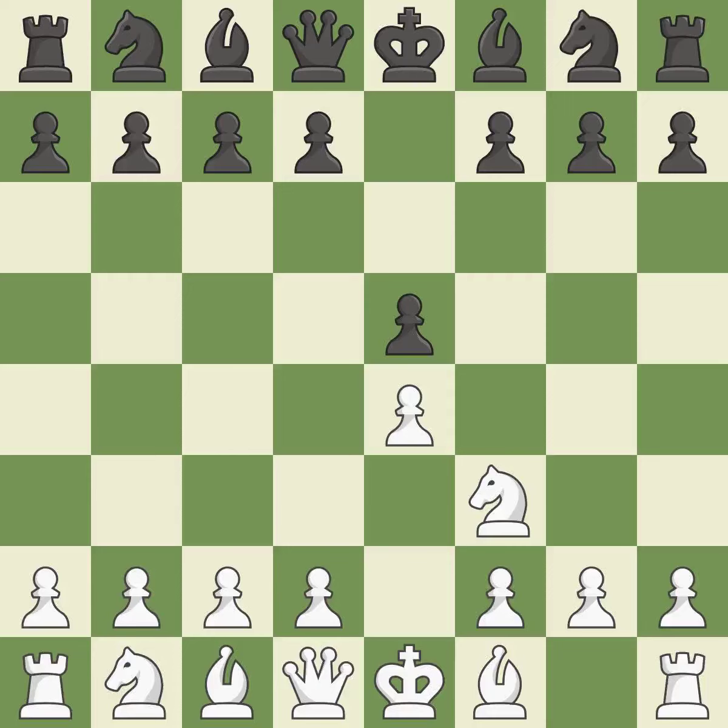The move NF3 advances the knight toward the center, engages the E5 piece in combat, and sets up a castle. NC6 defends the pawn on E5, advances the knight toward the center, and scans the D4 square. The Rui Lopez Opening develops the bishop to immediately attack the knight on C6, the lone defender of the E5 pawn.